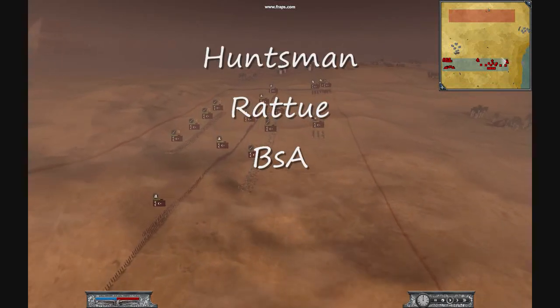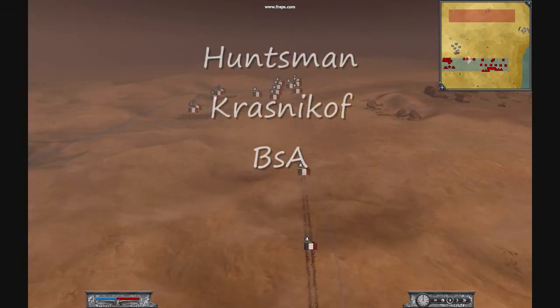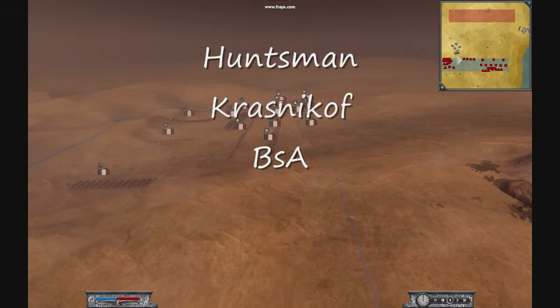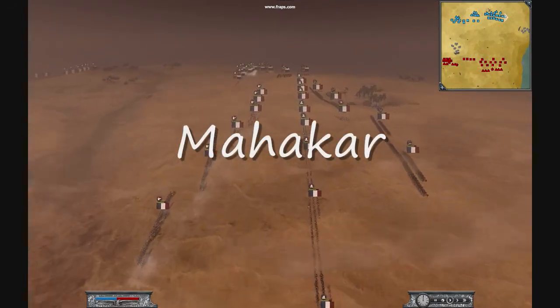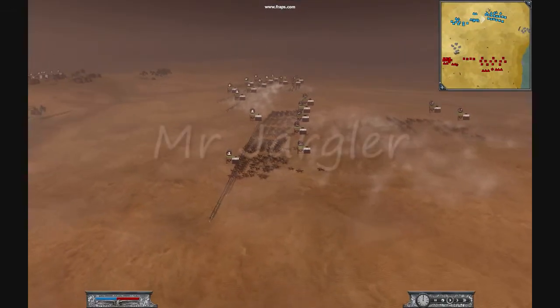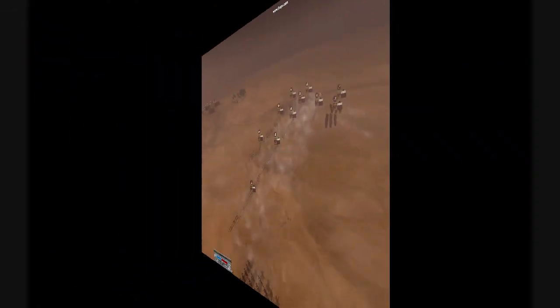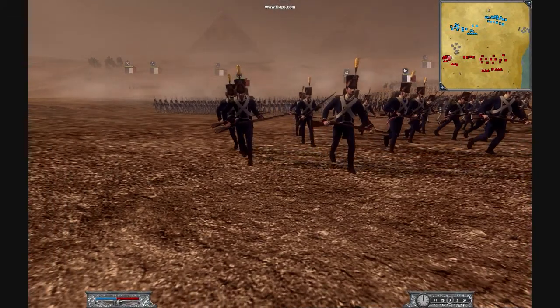Hello everyone, this is Ratu498, and this is a 2v2 commentary battle on the Pyramid map. I play as Ottomans, Krashnikov plays as France, Mahakar plays as France and he'll be facing me, and Mr. Jagler plays as Russia and he's opposite Krashnikov.